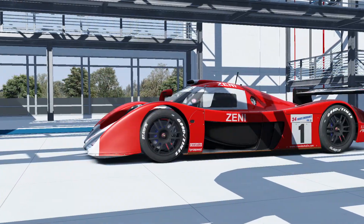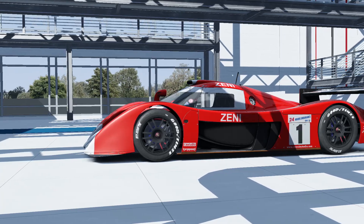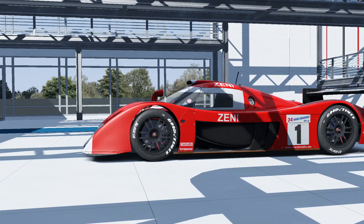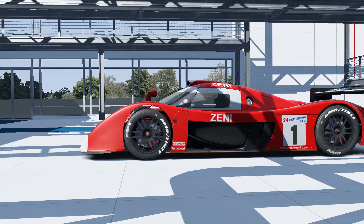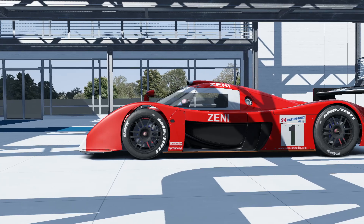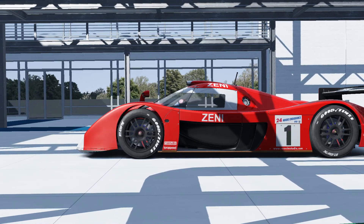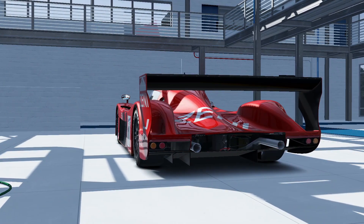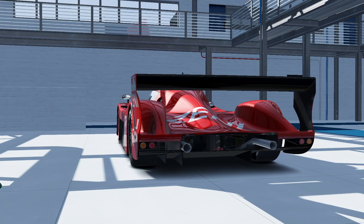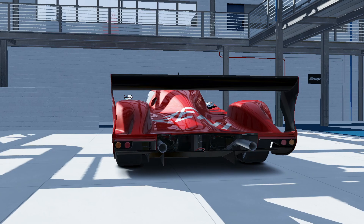Looks of course are subjective, but occasionally a car comes into the public eye that is almost unanimously loved or hated. The McLaren F1 is an example of the former while their Senna is an example of the latter, and the TS020 I think falls into the love category for most motorsports fans. With the smooth flowing lines around the cockpit bubble and its tail tapering to a very fine point, this car is striking, and that signature red color makes it easily identifiable even a quarter century after it competed.